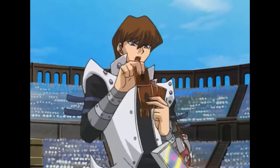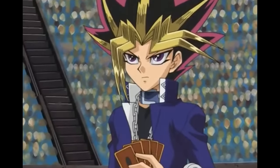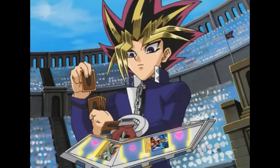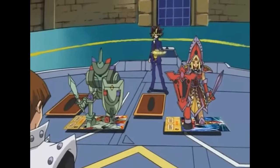Kaiba chooses not to attack. Instead, he sets Enemy Controller face down and ends his turn. Why didn't Kaiba destroy Queen's Knight? He's setting up an OTK — he wants Yu-Gi to fill his field so he can use Soul Exchange to wipe Yu-Gi's board and attack with Obelisk. It's a fine strategy, but he should have just attacked. By destroying that one card, Kaiba would have created a ripple effect for the rest of the duel. It's Yu-Gi's turn and he draws Alpha the Magnet Warrior. Yu-Gi, unable to get over X-Head Cannon, summons Alpha into defense and sets Change of Heart face down.